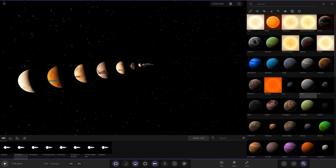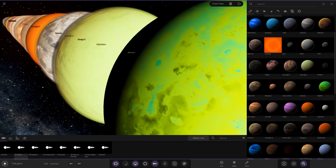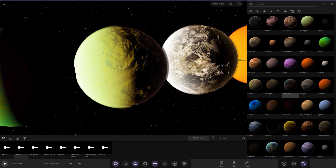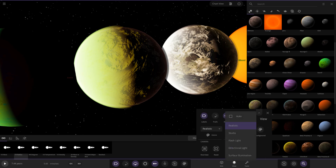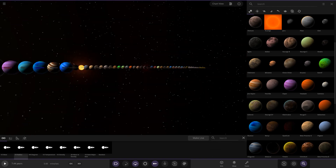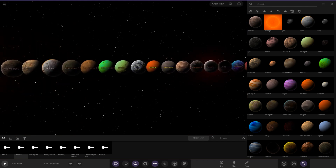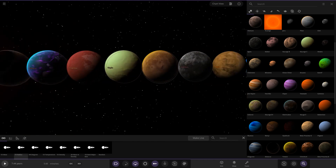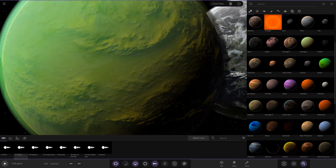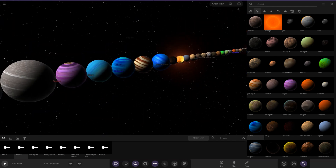Trying to find where that green rocky world was in the lineup — looking in the menu. Maybe it was that one — the stars in the way make it look slightly different, but that was definitely one of the highlights. Going to Studio to get a better look. Yeah, the green one — there was definitely a second one we viewed earlier. There's that second one and then the original one here. I really liked the way that one looked — those are my two highlights along with the gas giants.